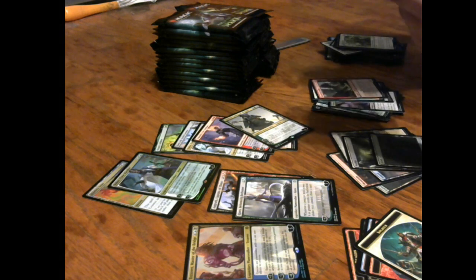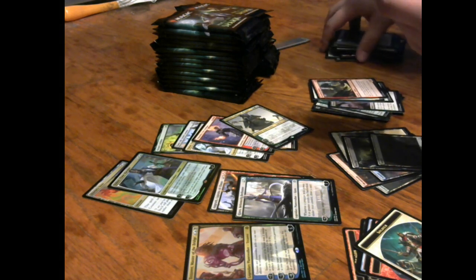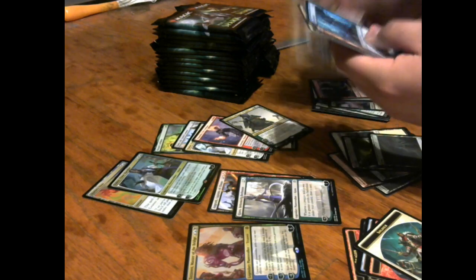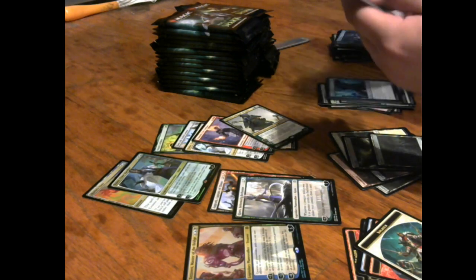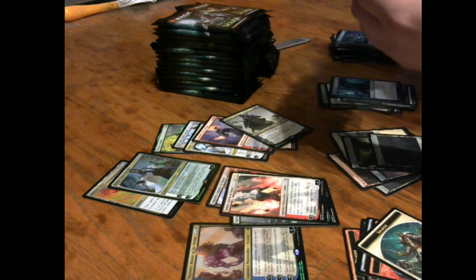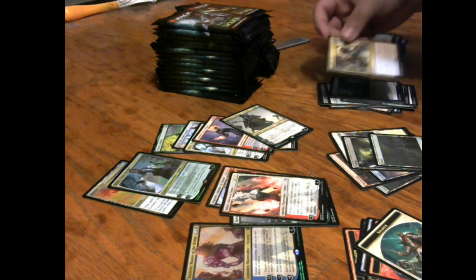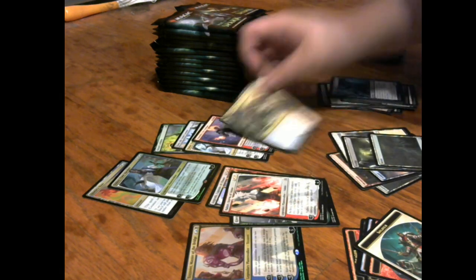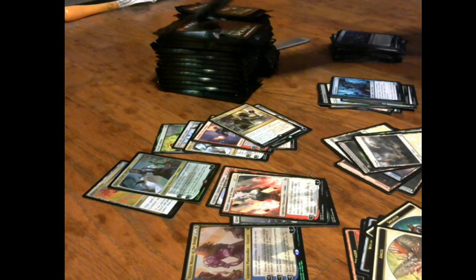Am I finally getting good content on this channel? Let's calm down. Rawl's Outburst, Flux Channeler — good uncommon. Nahiri Storm of Stone — nice uncommon. And Role Reversal — interesting funny little card: exchange control of two target permanents that share a permanent type. That's some funny stuff. Got so many planeswalkers I thought it was like a planeswalker pile.